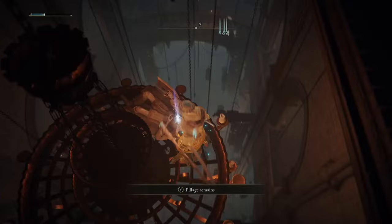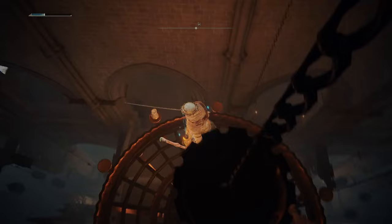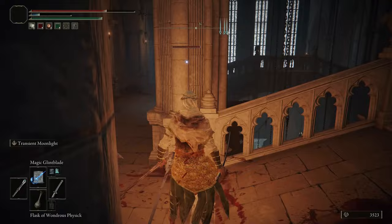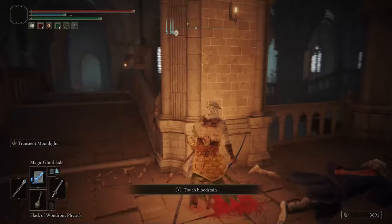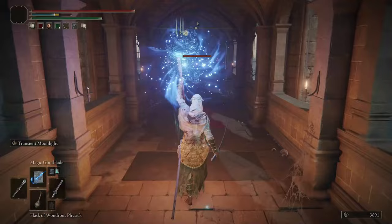Just after that, you're going to jump off of this ledge just here and make it down below. I'm going to speed it up a little bit and show you two items that you really should get. One of them you're going to need for this quest, the other one's just worth having. If you make it this way, you're going to be able to pick up the spell Shattering Crystal. Make it all the way down here and you're going to be able to pick up the Azur Glintstone Staff — not vital for this mission, but well worth knowing it's there.